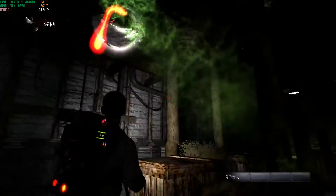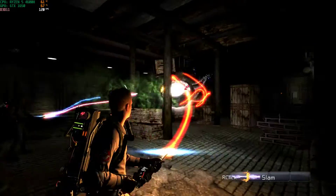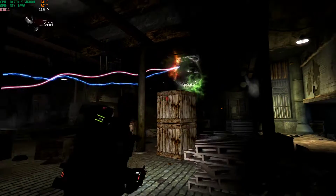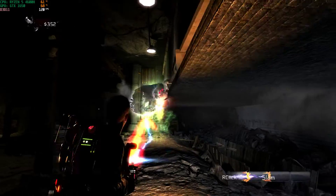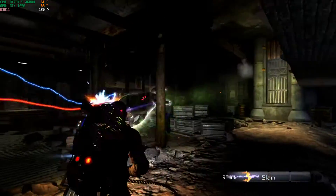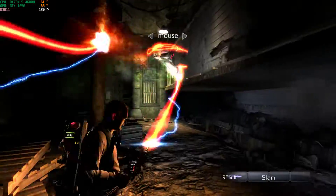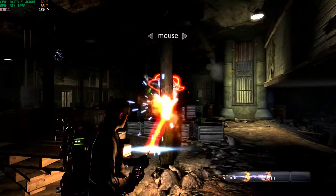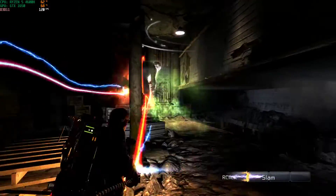Fantastic! You've got it! As soon as your ghost is in your capture stream, the slam meter begins to slowly charge. If you want to accelerate the slam meter charge, you can wrangle or counter-wrangle the ghost at the end of the line. Watch the ghost — when it dashes in one direction, wrangle it in the other. Give it a shot! Good work! Now dig in hard and hold onto it. Make sure your pack's slam meter is charged.